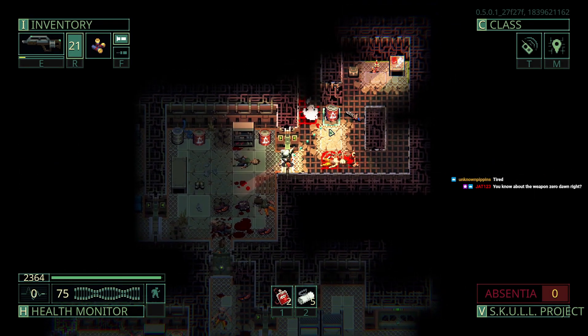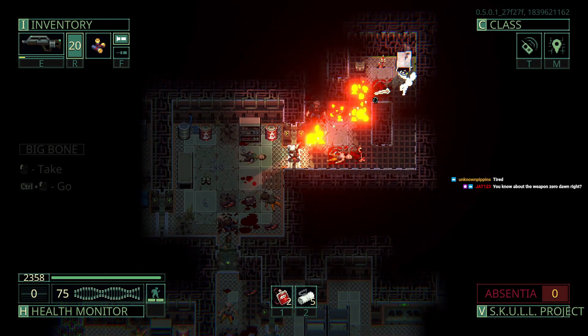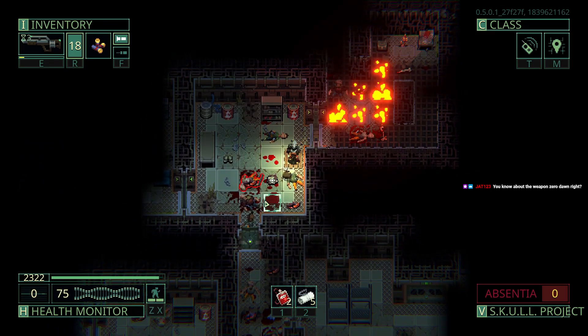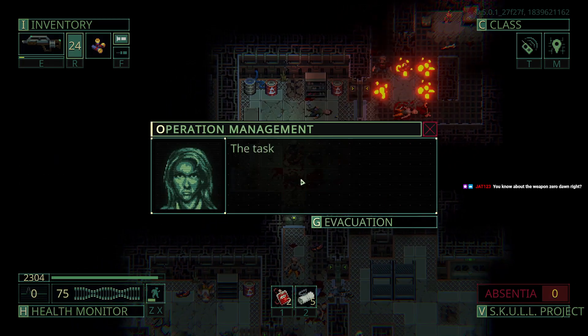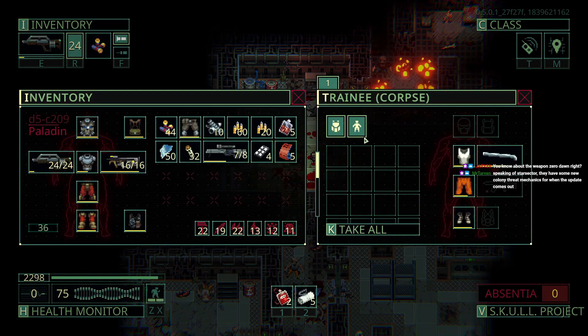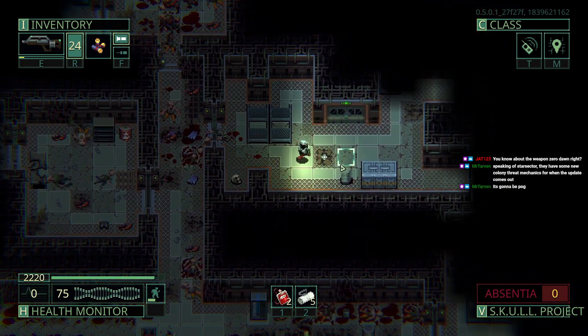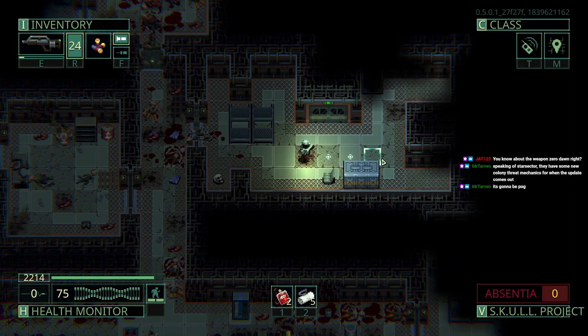Do you have an axe? No, just a metal pipe — I was worried they were going to destroy me. That fire might hit me — no, we're good. You have a machete though, you're a little scary. Where did you even come from? Is that enough people yet? Yeah, we're done with this floor. Floor three — which I believe is the final floor. Yeah, it's the final floor.